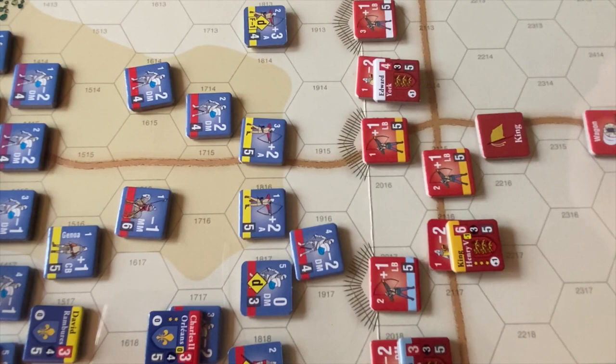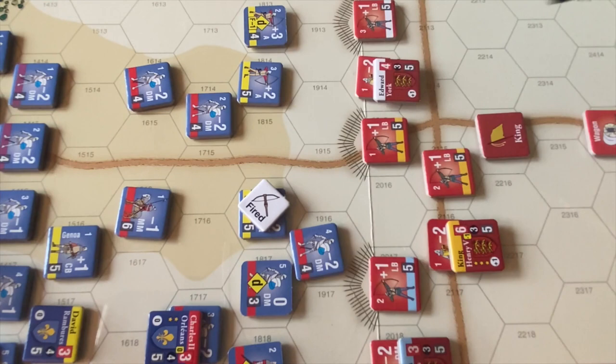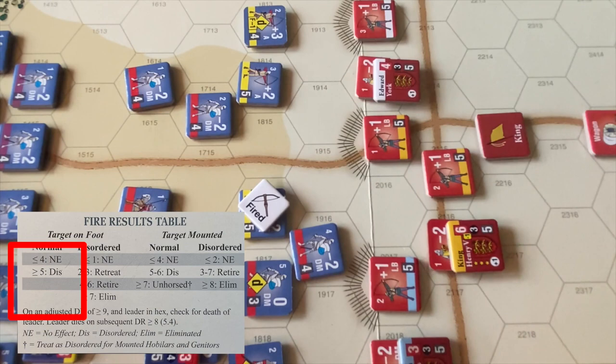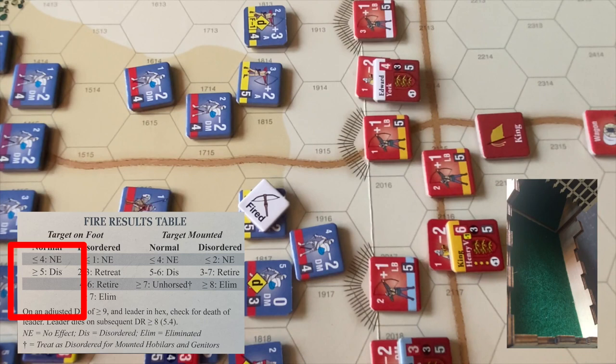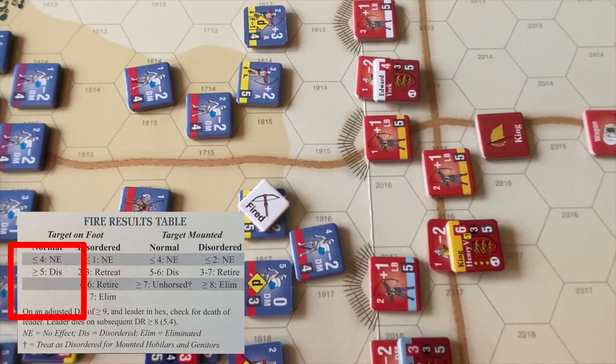Next, we're going to have these archers slide to the east and fire on this longbow unit — a dangerous shot because these can return fire, but we have to try to punch a bigger hole. These archers fire at range 2, modifier is 0, no other modifiers involved. They get a 3 — no effect. It's the French archers' turn to have no effect. The longbows return fire at range 2 with a plus 1 modifier, fire and get a 5 — disordered. The French units not having the best start to what promised to be an advantageous reactivation, but we're not done yet.